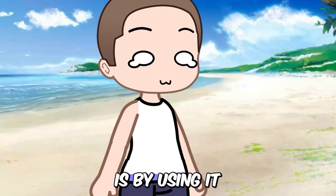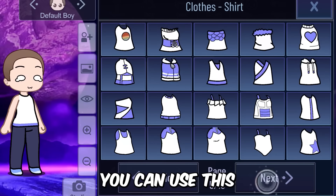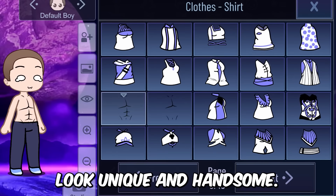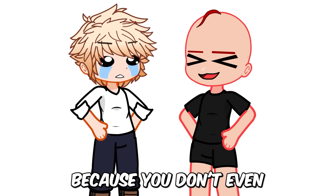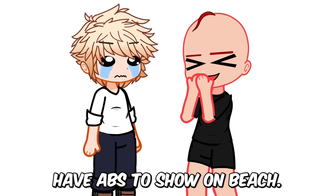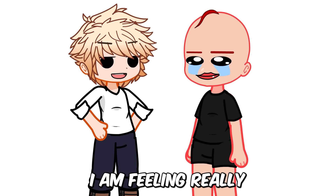Another way the Gacha Heat skin hack can be fixed is by using it in beach scenes. For realistic mini movies, you can use this hack to make your characters look unique and handsome. For example, I'll be using this abs hack to give my character a fit, unique look. If you don't have this mod, you can watch my other videos to make this hack even without the mod.